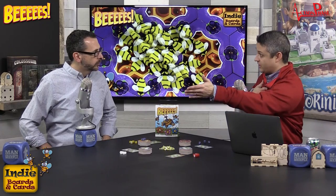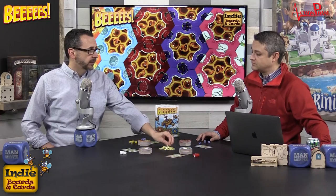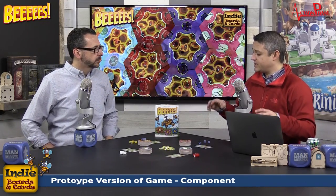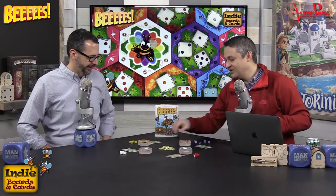The player who has the most dice on a tile when it's completed collects that tile. Anyone else who participated gets to claim a helper bee. However, if three different players have each contributed a die — since each flower has three facings — it's called a buzz kill, and the tile is simply discarded. There are a lot of fantastic bee puns in this game.